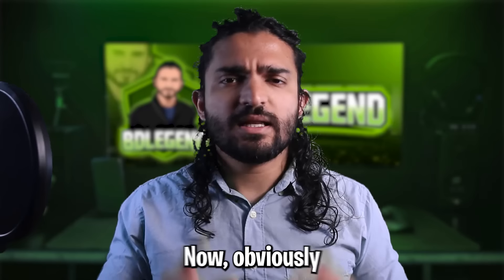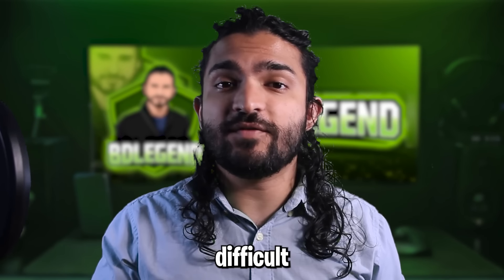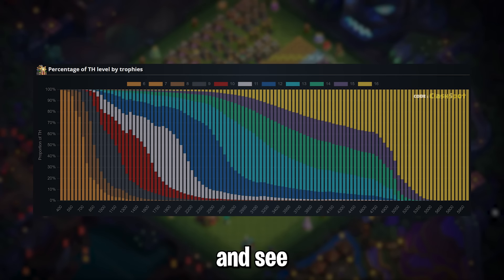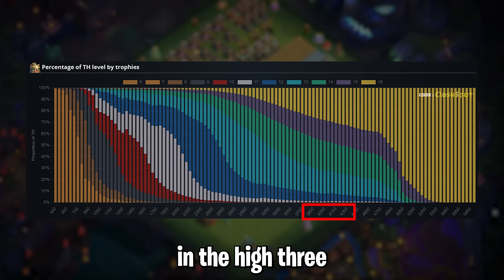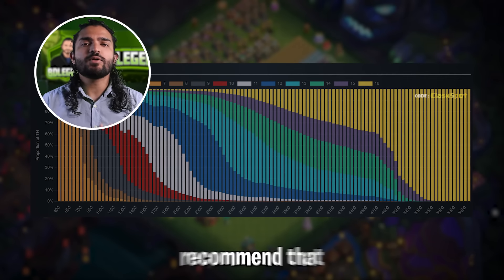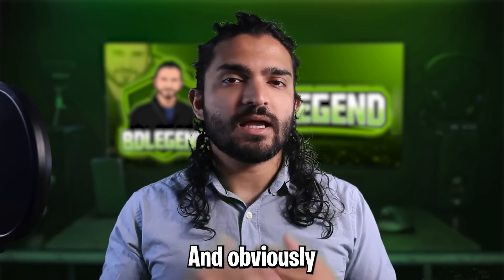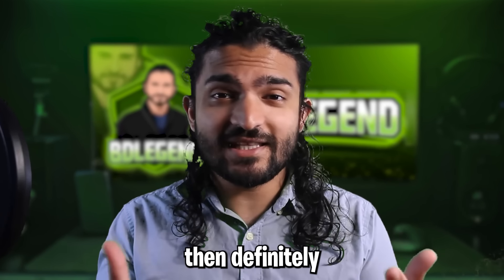Speaking of ores, what league should you be farming in, especially considering we have tons of building upgrades to do? Obviously the higher league is better for ores, but at higher leagues it can be a little difficult to get resources. Using this chart from ClashSpot.com, we can see that Town Hall 14s are heavily concentrated in the high 3000s and low 4000s. You get a decent amount of ore per day there and should be able to get plenty of loot, so I recommend staying somewhere between 3500 and 4100. If you can push higher while maintaining resources for your upgrades, definitely do so.